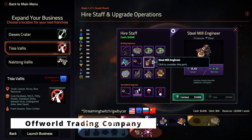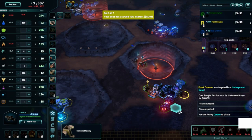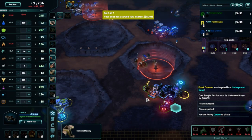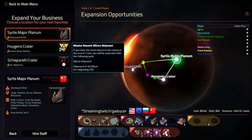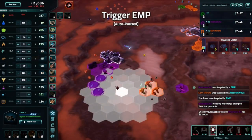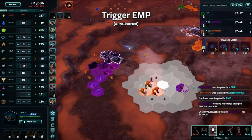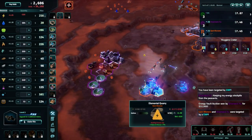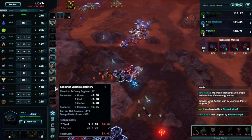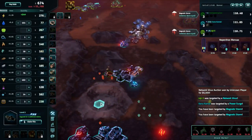Offworld Trading Company is a sci-fi real-time strategy game set on Mars, uniquely devoid of military conflict. Instead, players compete via black market trading and swift acquisitions. Players represent one of four companies mining and supplying resources for human colonies on Mars and asteroid bases. Initial base placement is player-chosen, but expansion is regulated by colony administration. The game incorporates auctions for building plots, technology, and sabotage, featuring a single-player campaign with seven missions spanning seven Martian days each, as well as daily missions with distinct environments.